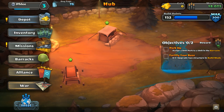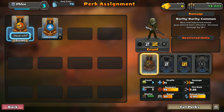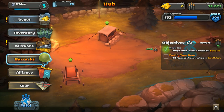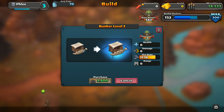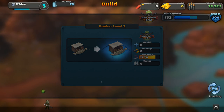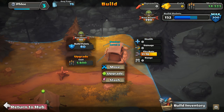Our next objectives: assign a unit perk to a unit in the barracks, and fortify your base by upgrading two structures. Going to barracks to edit perks - we can assign a damage perk. With this perk we do 41 damage, and health increases to 88. I'll go with damage. Then in build mode, let's upgrade this bunker - it will now have an 11.62 fire rate.